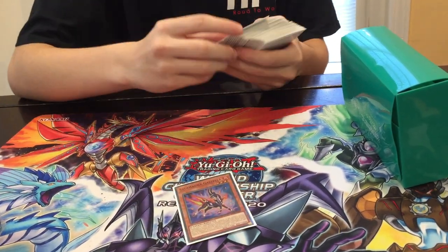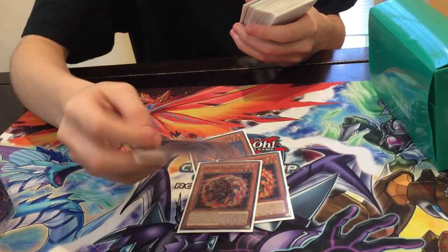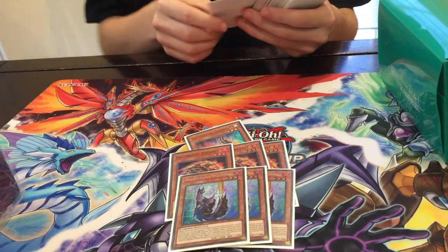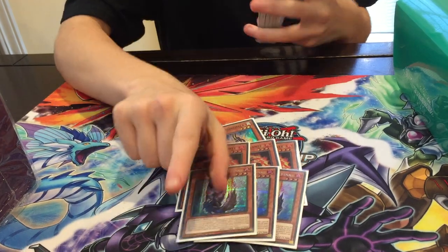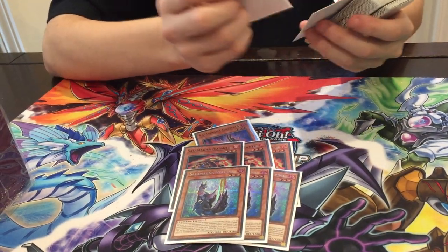It's 40 cards — one Gazelle, obviously. Three Spinnies; some people cut it to two, but I play Desires, so it's better for the grind game if I play three. Three Foxy, because it helps you get to your combo cards, it helps you extend sometimes, and blow up floodgates.